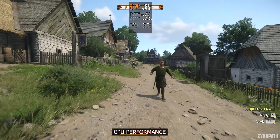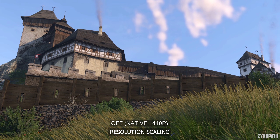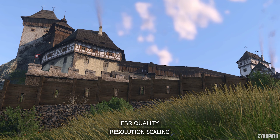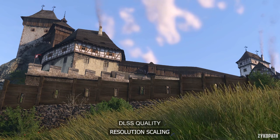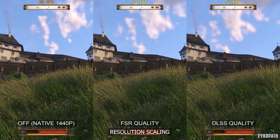Starting with resolution upscaling. Native 1440p looks a bit soft and some details are lost. FSR quality looks a bit sharper and preserves more details. However, DLSS quality looks a bit too sharp in my opinion, but it preserves details much better than FSR.